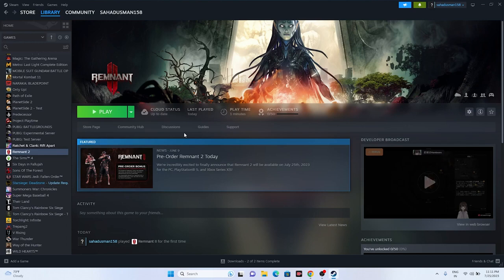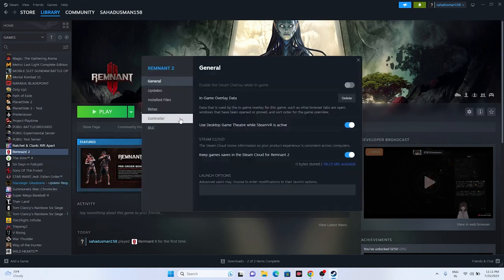Next, disable the Steam overlay — this is a very important step. Right-click the game, go to Properties, and find the Steam overlay option. If it is turned on, turn it off, then launch the game. This helped many users.